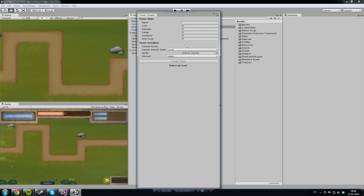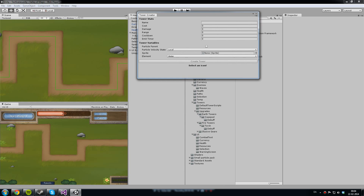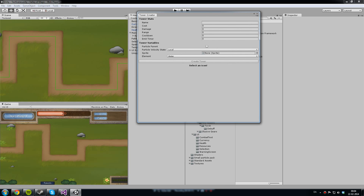First of all, I have my tower editor — my creator, so to speak — which allows me to quickly create towers without having to use scripts and stuff. I just input all the data and it sort of creates it for me, which is nice.